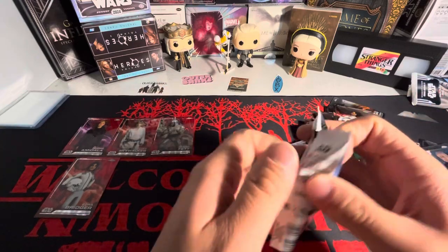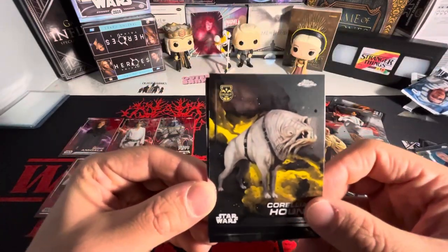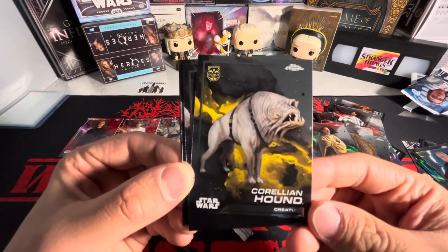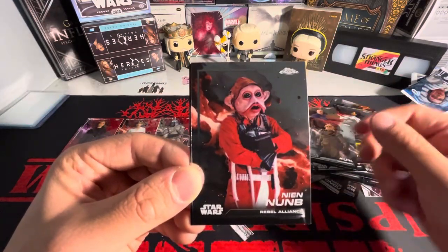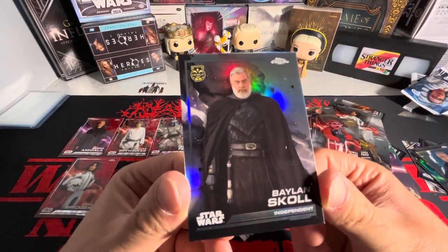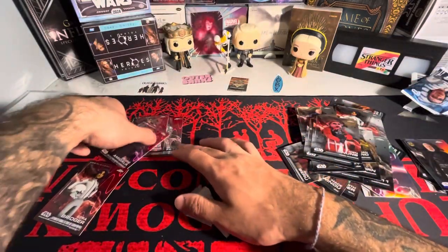Final pack here — maybe we can get a numbered card. We got a debut card of Corellian Hound, Commissioner Helgait, Kuiil, Nian Num, and a silver debut of Balen Skull. So that is the box!